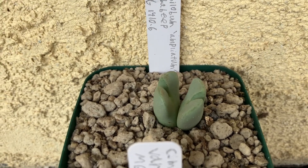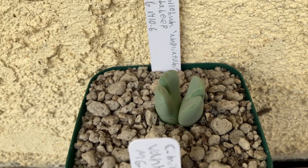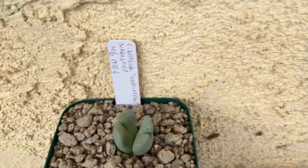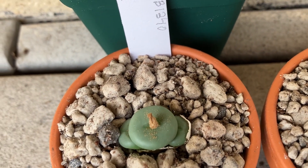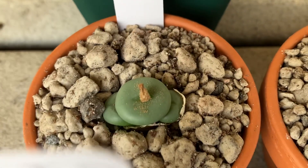To start, this is my Conophytum bilobum ampliatum. There's also the locality and the Mesa Gardens number. It's a classic plant. This guy over here is my Conophytum minutum SB1340, locality and MG number. Very pretty.